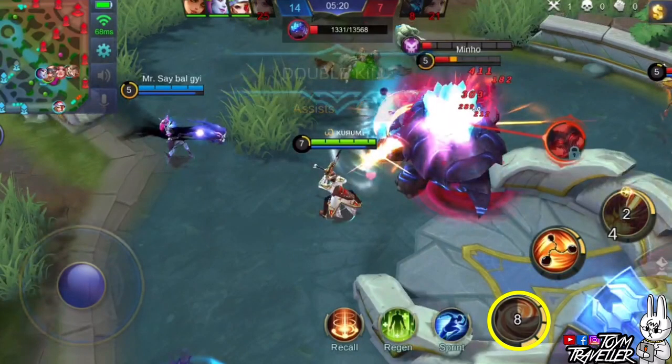Set the 1st skill to max level first. Prioritizing this makes the basic attack hit rate of enemies lower, meaning they may miss their basic attacks most of the time. Prioritize the 2nd skill less since the 1st skill is what you need for damage dealing. Always upgrade the ultimate skill when available.